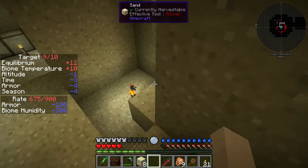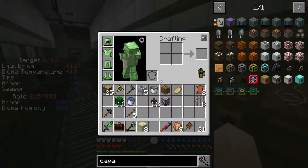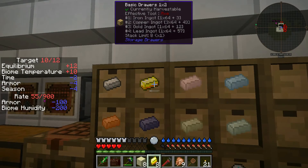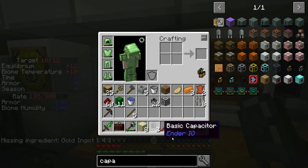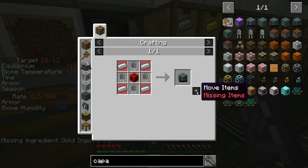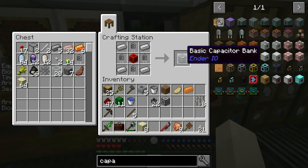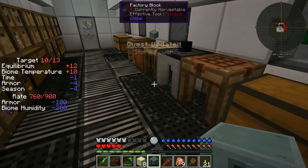I wanted to create the 'store power' capacitor bank to end the episode. We're generating so much more power now, so we want to store it. I need four basic capacitors, and for each I need gold — let me get eight gold. I'll craft the capacitors and get them all. Voilà — and this is another quest done: 'Store Power.' Now you have a good amount of power and will want to store it up just in case of power cuts. I already read that quest and now it's completed.